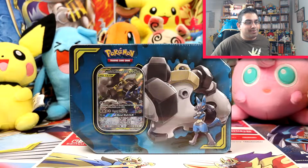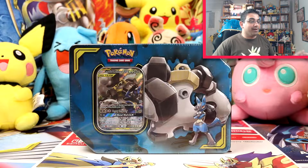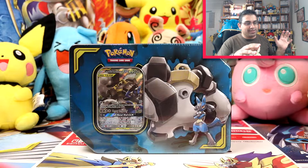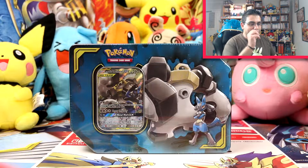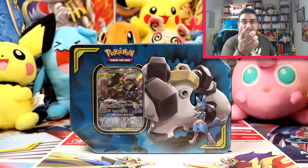Hey everybody, welcome back to Pokerelation. I am back with the Melmetal and Lucario Power Partnership tin. I almost forgot the name. I love the unique colour of it — it's just blue and awesome. And Melmetal, I actually love Meltan and Melmetal as Pokemon, and I'm not a huge fan of Steel Pokemon in general, so that's saying something.